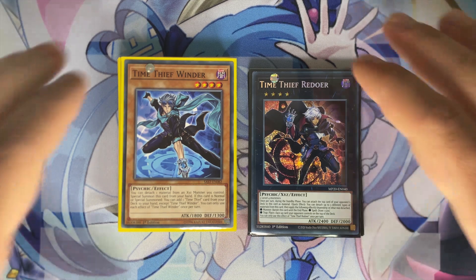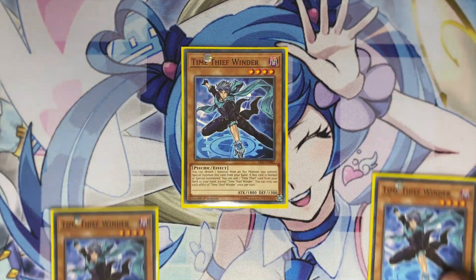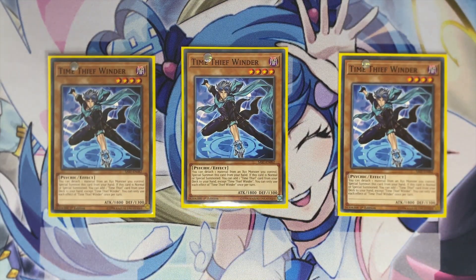Starting off with the monsters, play three copies of Time Thief Winder. You have to max out your Winder — you can detach a material from an Xyz monster on your field, special summon it from your hand, and if it's summoned you add a Time Thief card from your deck to your hand. There's nothing bad about this card: it's an extender from the hand, it gives you advantage, it's such a good card.